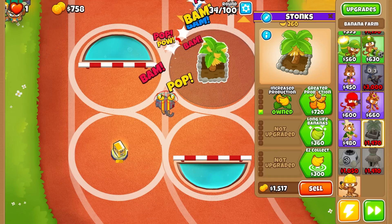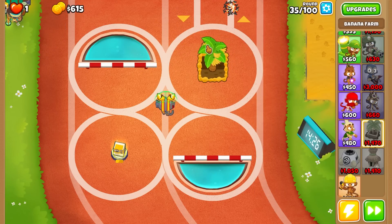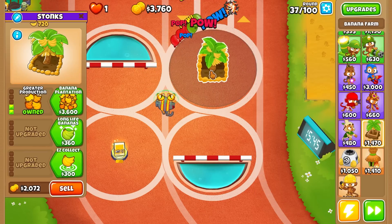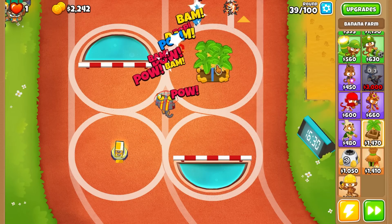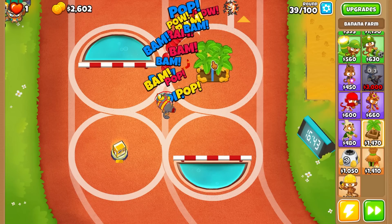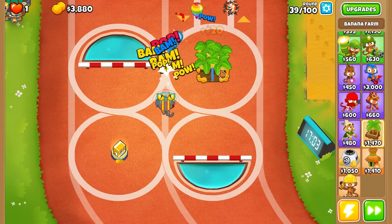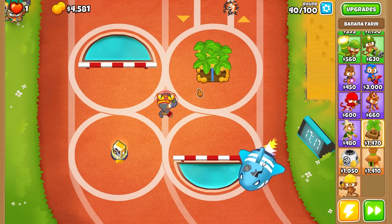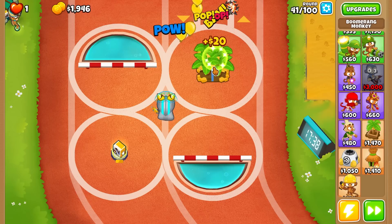I don't know if there's any more camo so I'll throw another one on him just in case — I'd rather be safe than sorry. He should be good as is to pop this MOAB. Here's more camos already. Banana Plantation. Geraldo has something new in his shop but I don't want to use any of Geraldo's buffs — I'd like to see how he does on his own without any buffs. Let's see how he handles this MOAB.